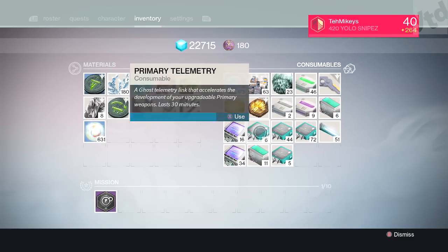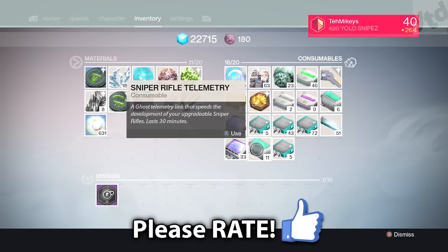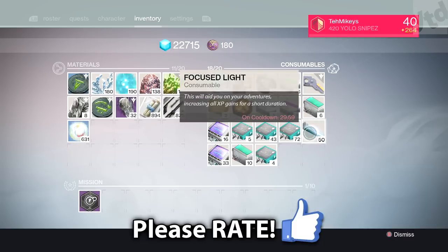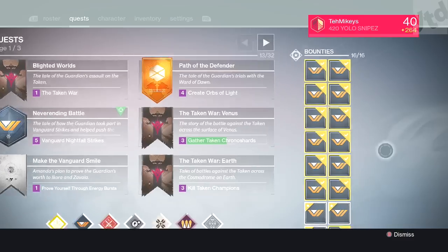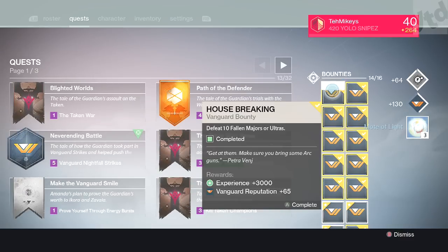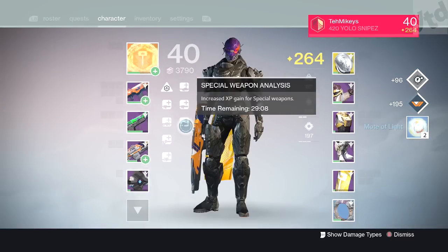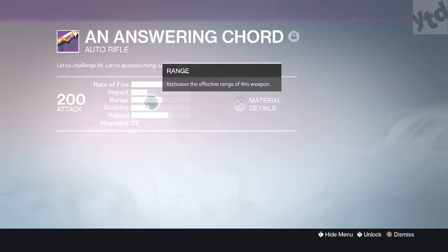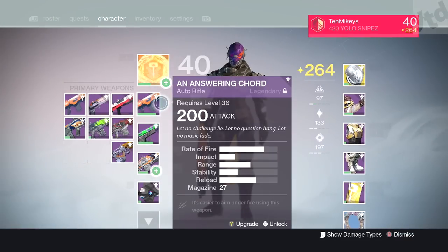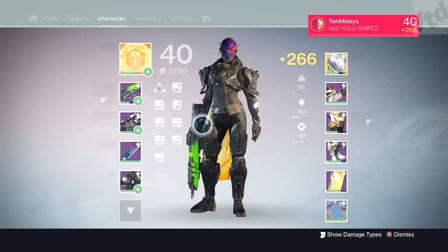First step: once we've got all our bounties and gear we want to level up, pop some telemetries. If you have focus lights from the Red Bull promotion, definitely pop that, then go ahead and do all the bounties. You've got to pop over to your character screen and make sure that once something is near 80%, swap it out for another weapon — because you don't want to waste that XP. Keep constant attention to your weapons and gear so that once something is near the 80% mark, swap it out for something else.